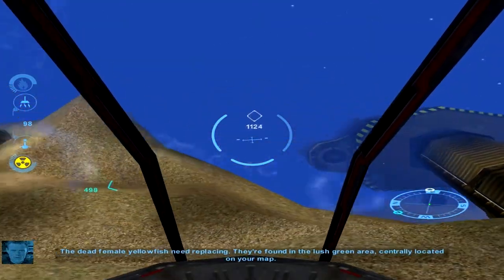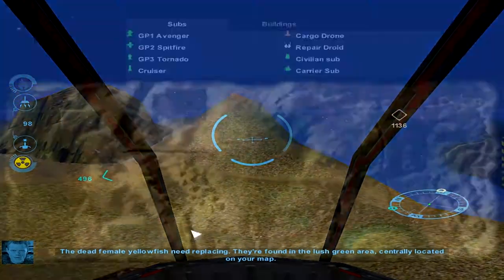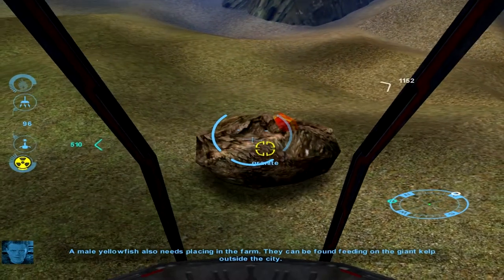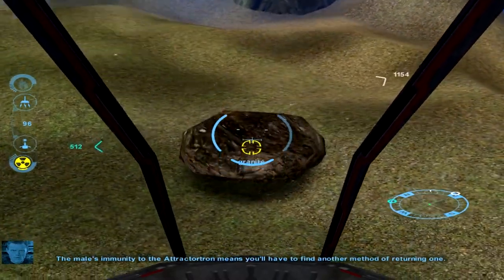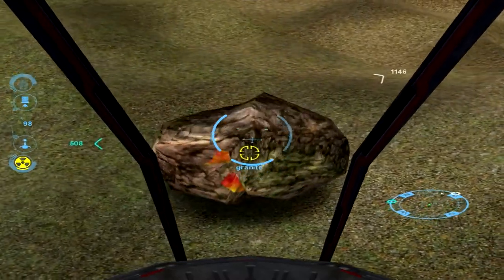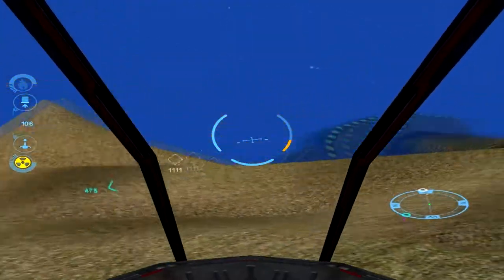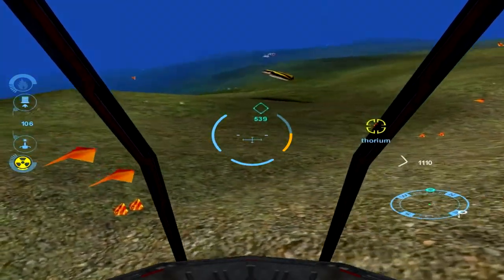The dead female yellowfish need replacing. They're found in the lush green area centrally located on your map. A male yellowfish also needs placing in the farm. They can be found feeding on the giant kelp outside the city. The male's immunity to the attractatron means you'll have to find another method of returning one.